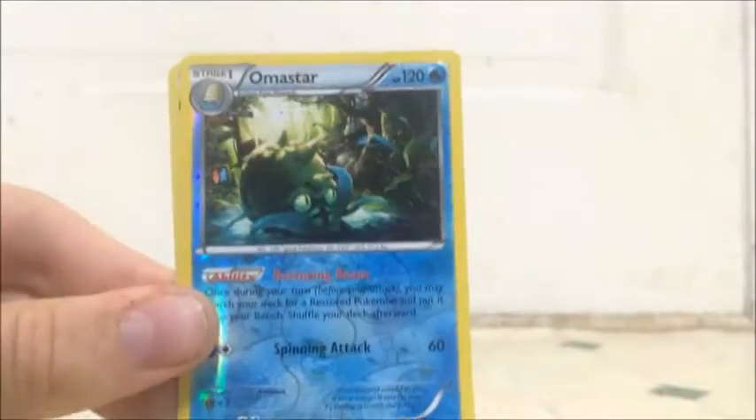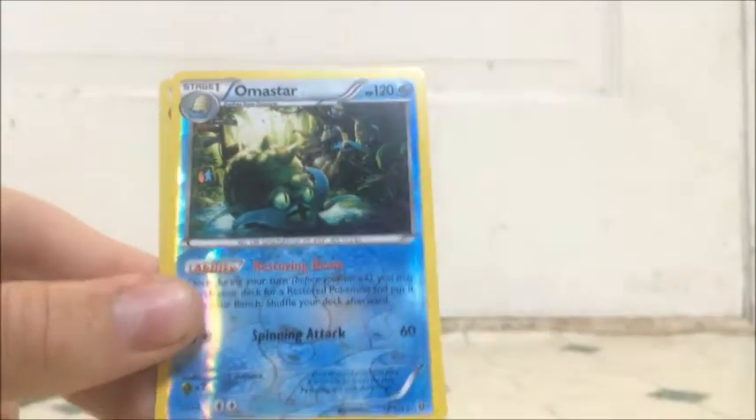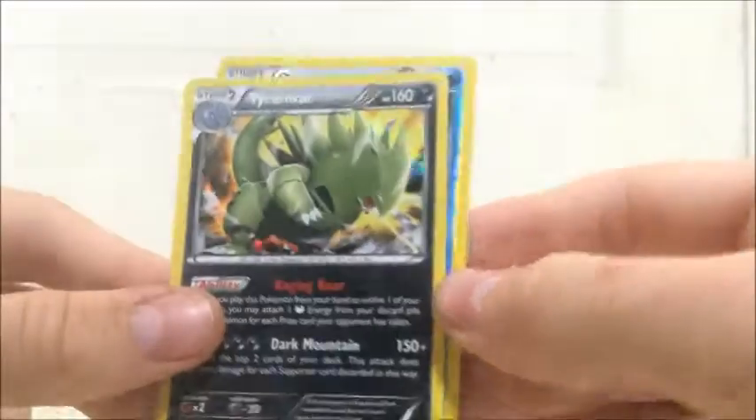Let's look at our pulls. I'm not too disappointed — they're actually average. We have a Reverse Rare Omastar for our Omastar Break, that's really fun, and our Tyranitar Holo. So yeah, and our pin.